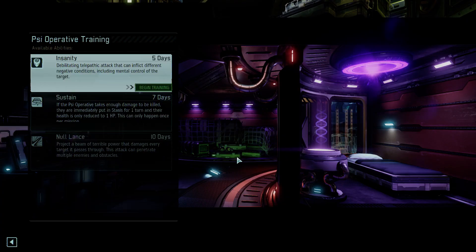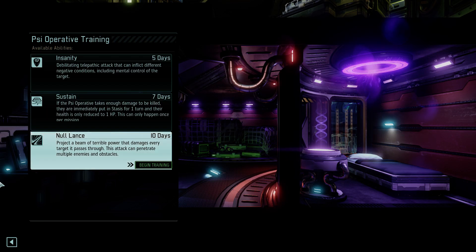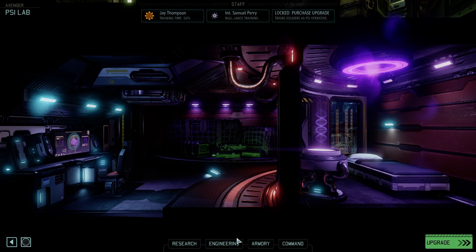Psionic soldier! Now I can choose which psionic abilities I want. Nullance is incredibly strong — we're going to go for that. Psionics train differently: you're given three skills and you choose one each time, eventually you get all of them.